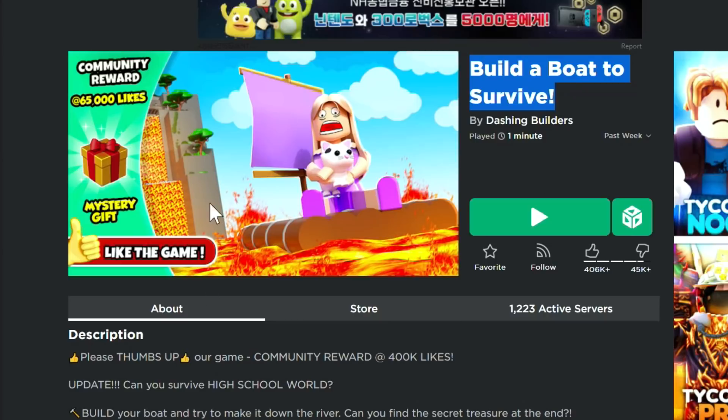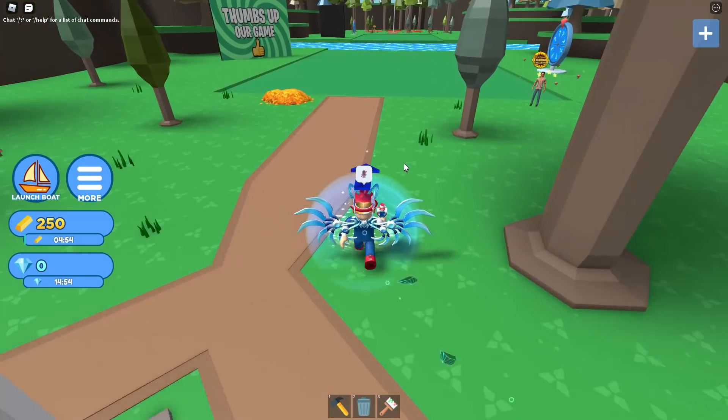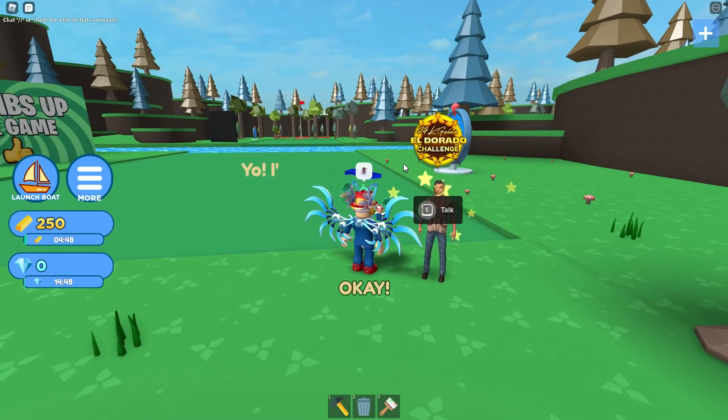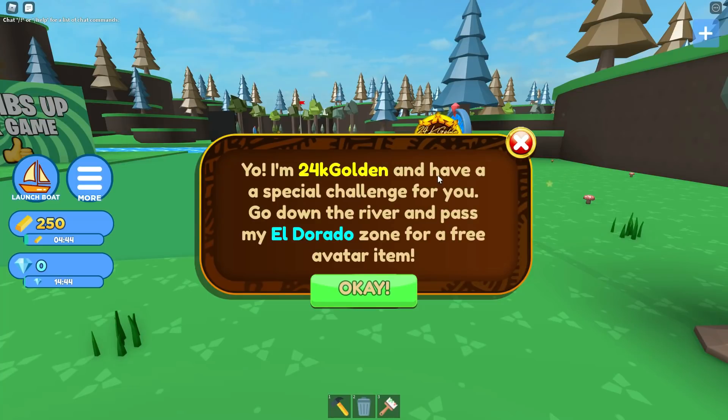Build a Boat to Survive is basically like Build a Boat for Treasure — it's almost the same exact game. When you go in there you're like, what is going on, this is a copy game. But anyways, as soon as you go in there there's an NPC off to the right, and that is the 24k golden NPC.